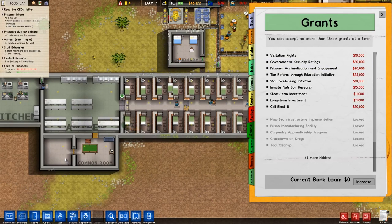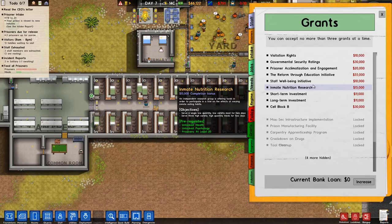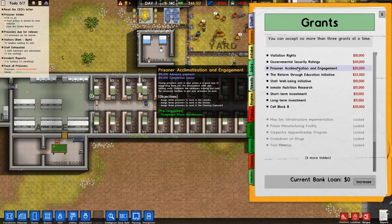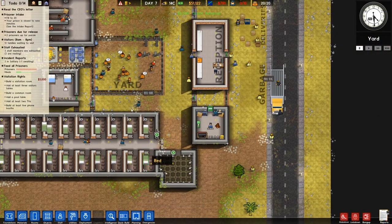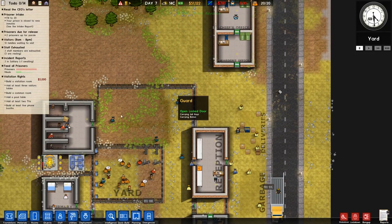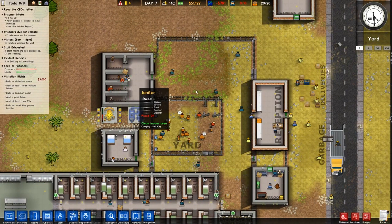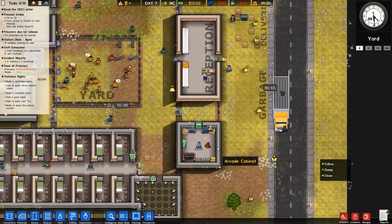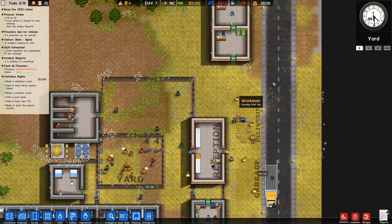Can I make that cleaning cupboard and then make this the laundry? This is tough — we'll do it in a bit. Staff well-being: build a staff room, have at least five guards without assigned duties, make sure none of your staff are exhausted. We'll do the visitation rights — that's perfect. I'm trying to think where to put the visitation room. Don't want it in the way of anything. This solitary is going to have to be moved — it was poorly placed.